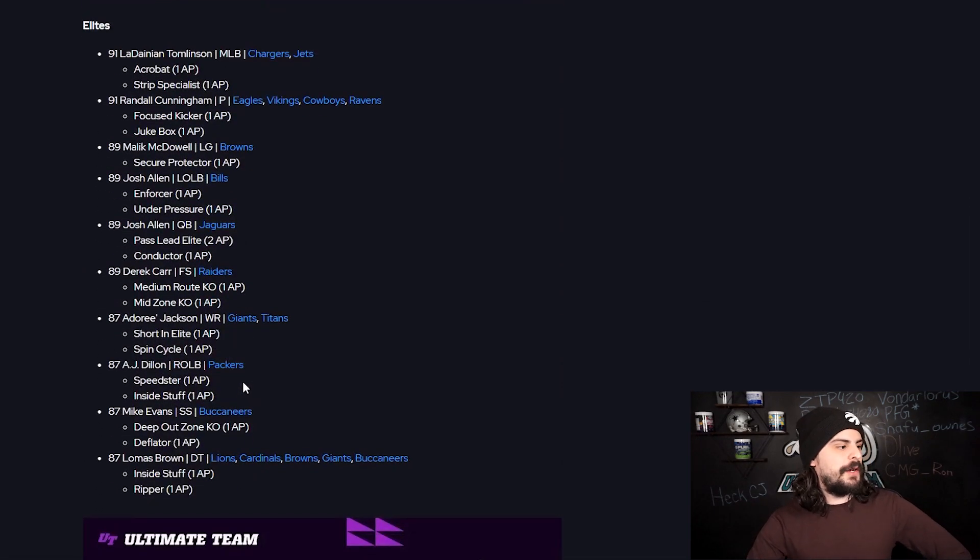Now the elites — I'm not going to go through all of them but here they all are on screen if you want a quick peek. Notably, we have Josh Allen the quarterback playing left outside linebacker, and then left outside linebacker Josh Allen of the Jaguars playing quarterback — kind of funny. We also have Randall Cunningham as a punter, so if you have any theme teams that need a punter, you have one right there.